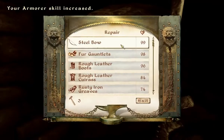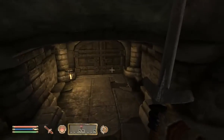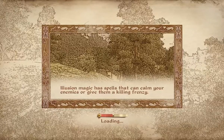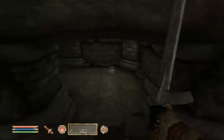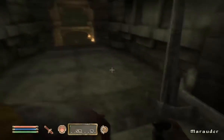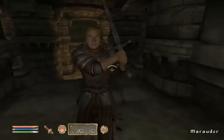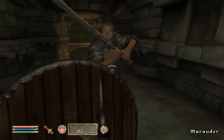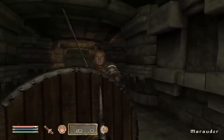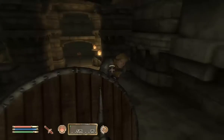At higher levels they can drop some pretty good stuff. Of course at higher levels, regular monsters also drop things like Dwarven, Glass, and even Daedric at really high levels. Anyway, I digress — power attack. I was stumbled — that was the word I was searching for. When an enemy hits you and your character freezes up for a bit. This guy has a really big sword and my block skill is really low, so I should probably train it a bit.